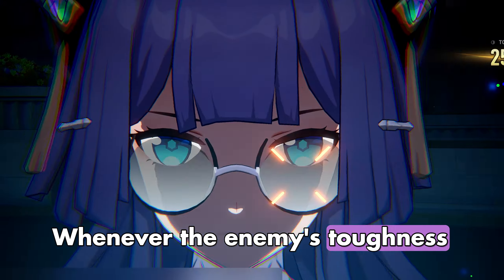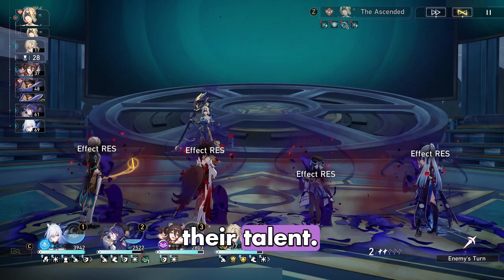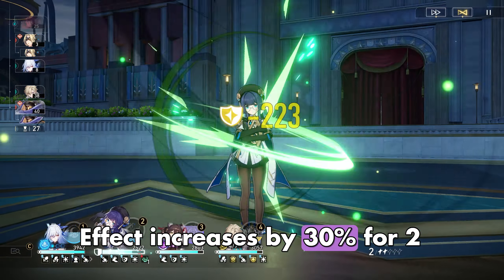Whenever the enemy's toughness bar is broken, the Trailblazer regenerates 10 energy because of their talent. The Harmony Trailblazer's technique is similar to their ultimate in that all allies' Break Effect increases by 30% for two turns.